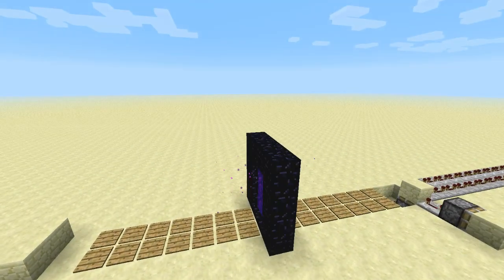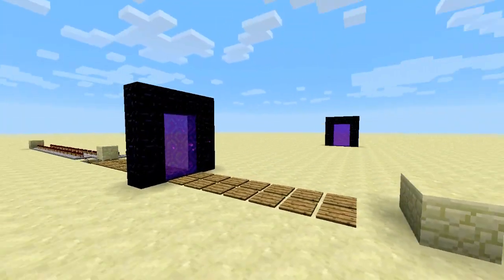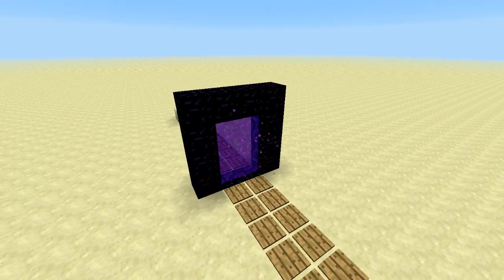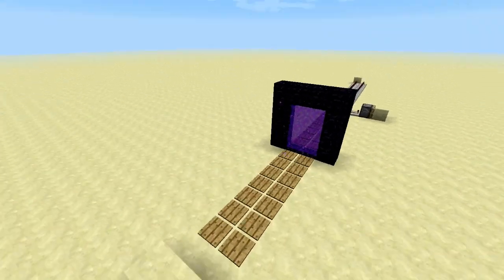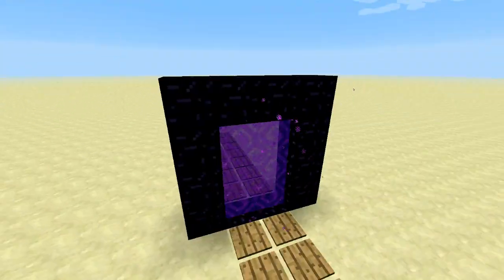Hello everyone and welcome to a new video of Minecraft Science. Today I was messing around with the new portal of Minecraft 1.4, and you can actually pass items, entities, and mobs through the portal — something pretty cool.